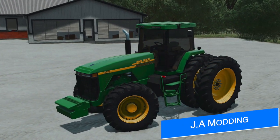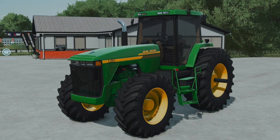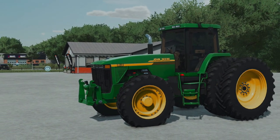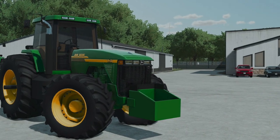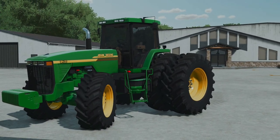Picking our way into modding news today, JA Modding is continuing work on his John Deere 8110 tractor with plenty of new screenshots dropping while he was away, and he's even got some new goodies and customization options including wheel weights, front hitch, window tint, and different engines. Soon we'll be getting a complete list of everything he's including with the mod, so keep an eye out.